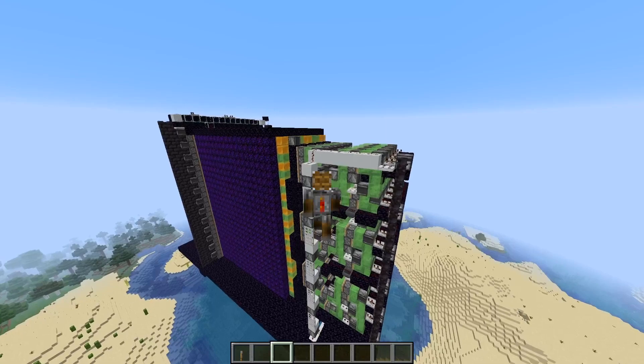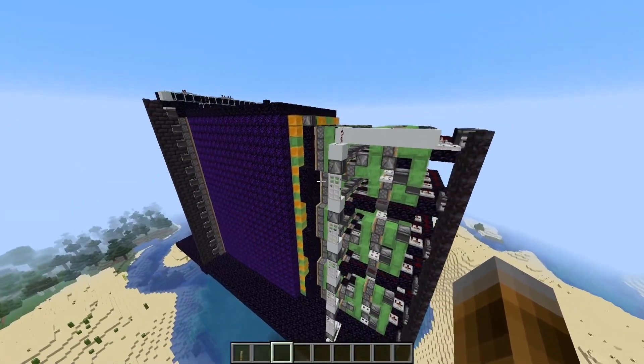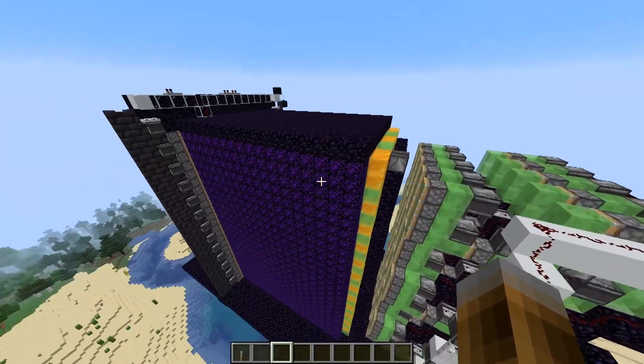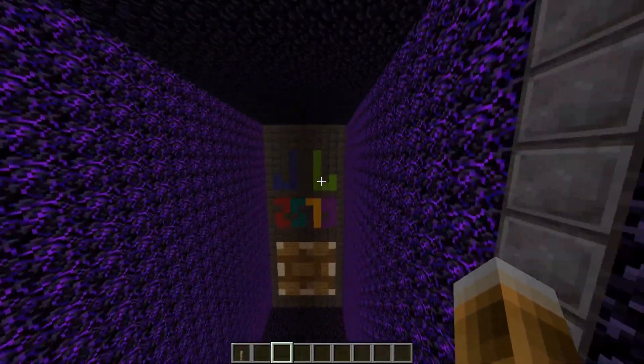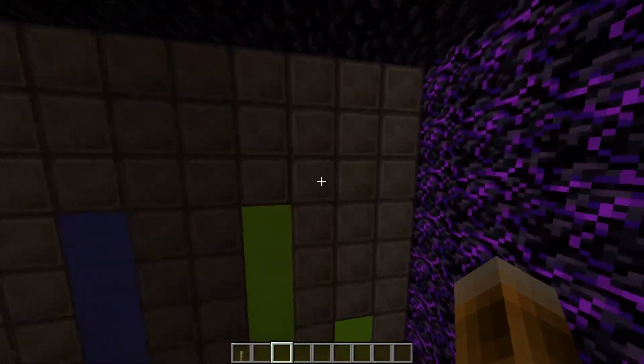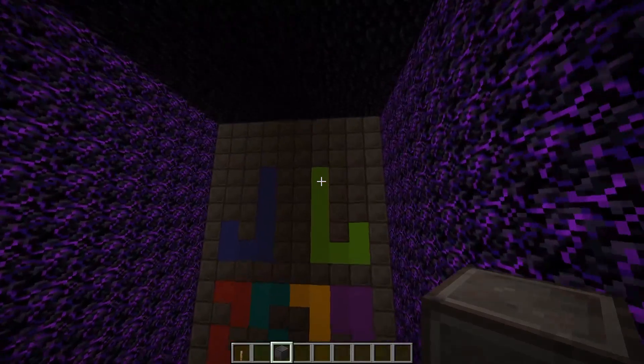Hey guys, welcome back to Minecraft. Today I've got something special for you: this self-returning flying flush wall that you can also decorate with piston art, as you just saw in the intro. It's pixel art of course, and in this case it's piston pixel art.